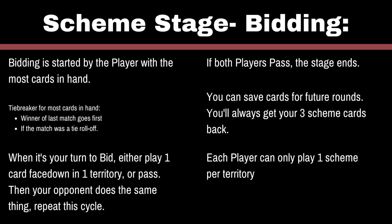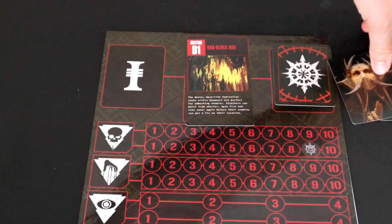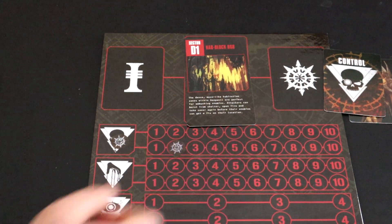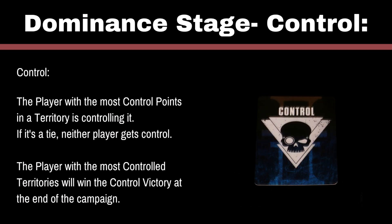Now that you've both played all the cards you want and both players have passed, we count the cards to see who gets what points in what territory. This starts Stage 4, which is the Dominance Stage. At this point, reveal all of your scheme cards that you played face down during the last stage. Remember that each scheme is worth one point, all Conspirators are worth one, while Ruses are worth zero. For each territory where a player placed a scheme card, add their points to the total in the tracker. If they go over ten, place another marker to represent the ten points. For example, if the Chaos Cult already had four points in Control in a territory from a previous round, and they played one Control card and two Conspirators, they gain an additional three points making their total seven.